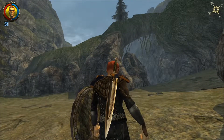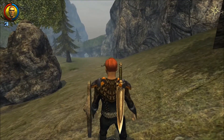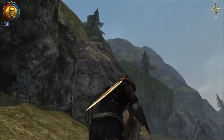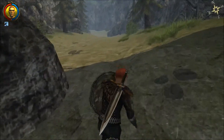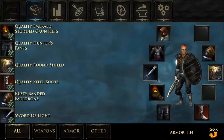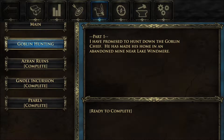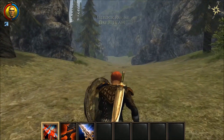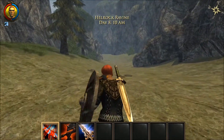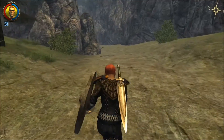This is north. I thought north was that way for some reason. There's a path that way — that's west — but we need to go north. I thought we came from that direction. Oh, we had to go around the mountain, that's right. What does the quest say? Lord Varen ordered the murder of my father. He's hiding somewhere beyond the Hellrock Ravine, in the mountains far to the north of Kalheim. I hunted down the Goblin Chief. I almost feel like we should go back — we might be progressing too far. We'll see what happens.